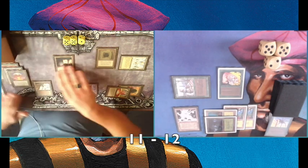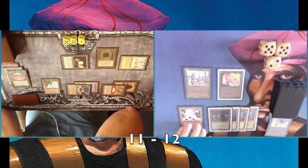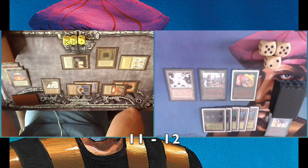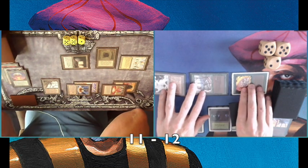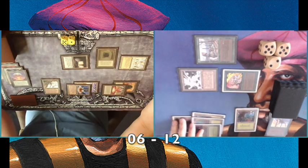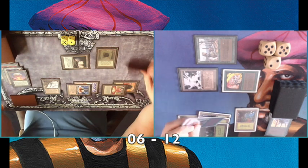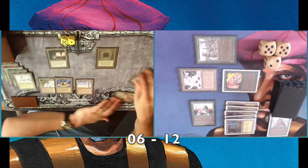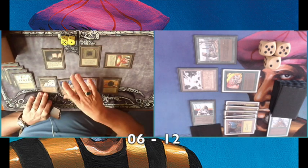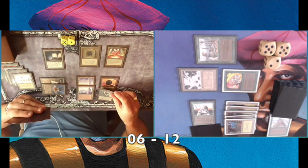I think what my opponent is thinking right now is he just needs to reduce the damage coming in — he's on eleven and needs extra time to draw into his big threats. The Giant Spider is definitely gone. I'm already putting the Factory there because I'm planning to attack with it. When you're playing against an artifact deck you know there are no instants to be afraid of, so the Mishra's Factory is a lot better — usually against Red you'd fear a Lightning Bolt targeting the Factory.